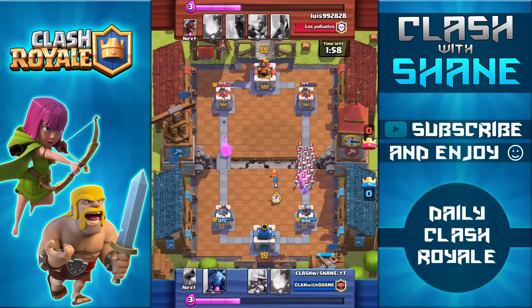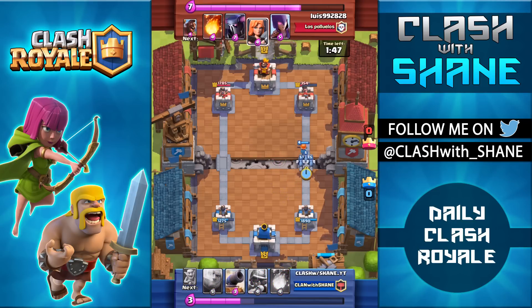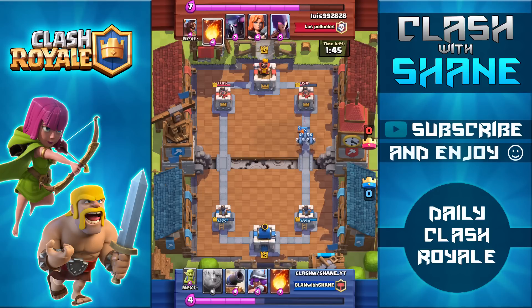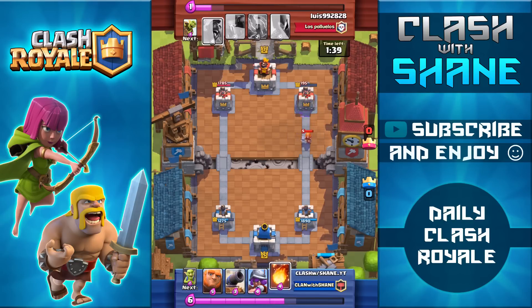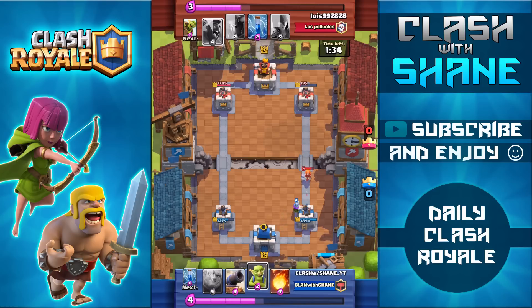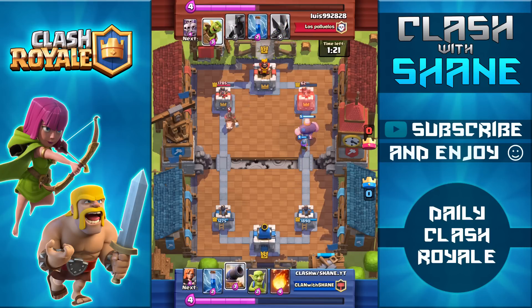I have a pretty strong damage lead so far. I'm going to use the Valkyrie to take out the Skeleton Army because if left unattended it will do a ton of damage to your tower. A great strategy I've used before is pairing the Skeleton Army with a Rage or Freeze spell to catch your opponent off guard. The Valkyrie gets one hit in, bringing his tower down to 195 health, but at this low level my Fireball isn't strong enough to finish off the tower so I have to go in with another push.